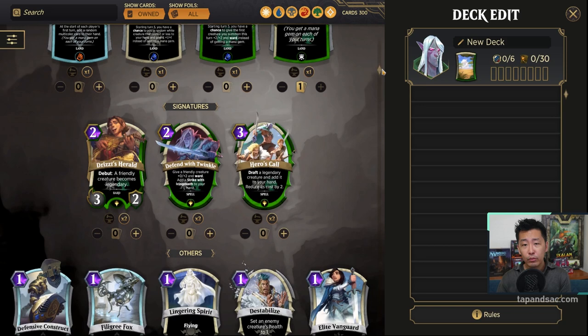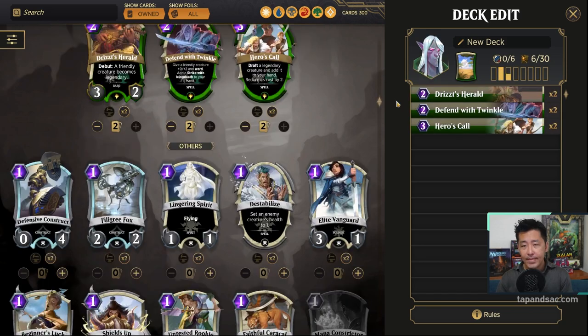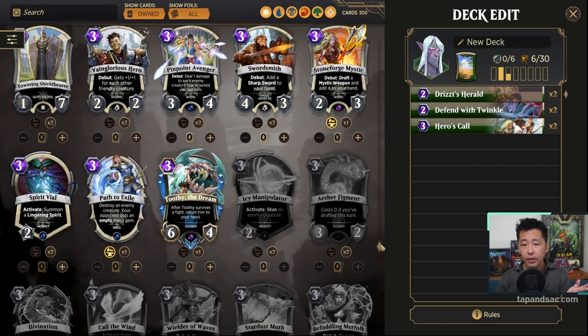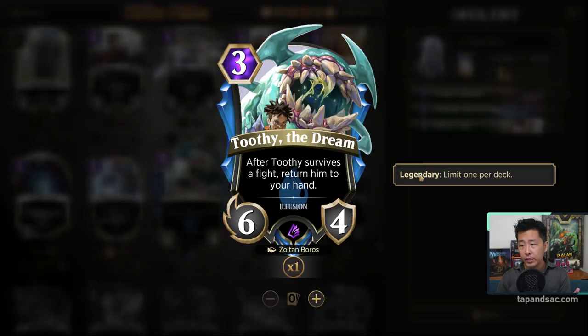We're going to add in 2 copies of each signature spell right now, then pick some legendary creatures. My collection is still growing, so we'll see what we have. To tell whether a creature is legendary, you click into the card and it will say on the right — or at the bottom on mobile — 'legendary, limit 1.' It doesn't actually mention it on the card itself, which I find a bit odd. Maybe they should add a symbol to indicate legendary status.